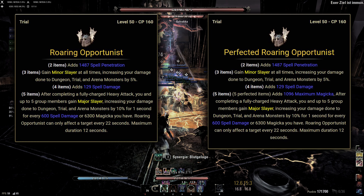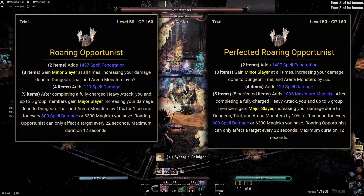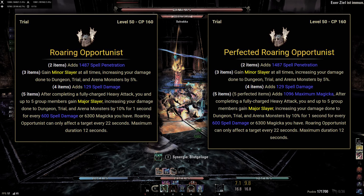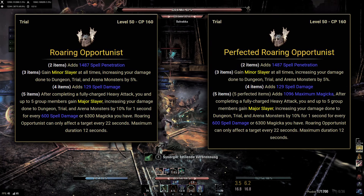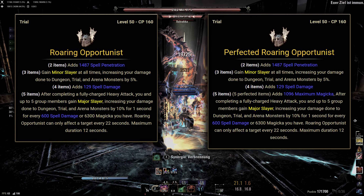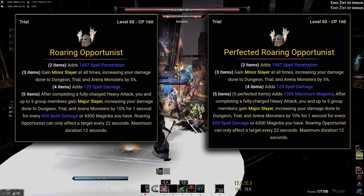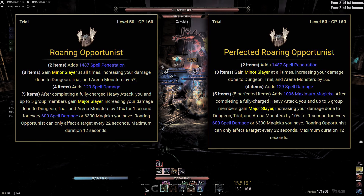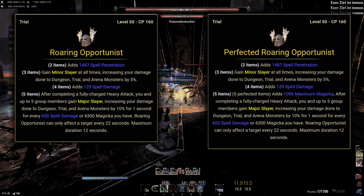Roaring Opportunist is a very popular 5-piece offensive support set from the Grey Mord chapter, more specifically the Trial Kain's Ages. It has a normal and perfected version, with the normal version dropping from bosses on normal difficulty, as well as chests on both normal and veteran difficulty. The perfected version only drops from bosses on veteran or hard mode difficulty, as well as weekly leaderboard rewards.